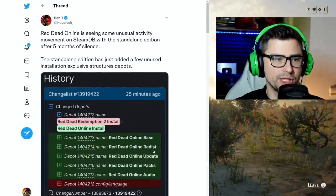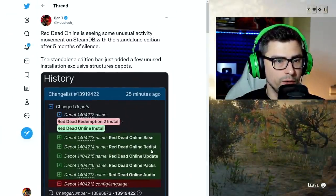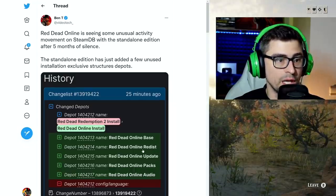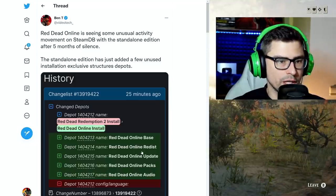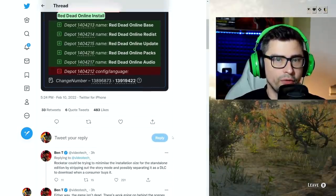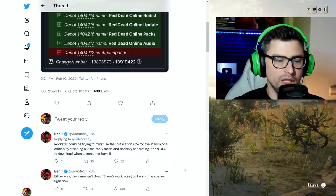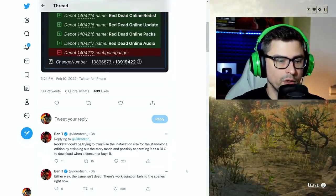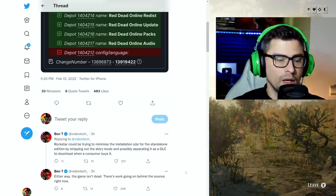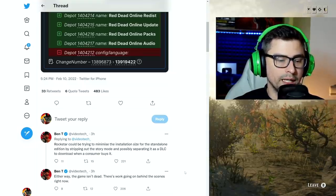A few hours ago, Band T — also known as Video Tech — posted that Red Dead Online is seeing some unusual activity on SteamDB with the standalone edition. After five months of silence, the standalone edition has just added a few unused installation exclusive structures. Here we have a screenshot from SteamDB. He continues to explain that Rockstar could be trying to minimize the installation size for the standalone edition by stripping out the story mode and possibly separating it as a DLC to download when a consumer buys it.